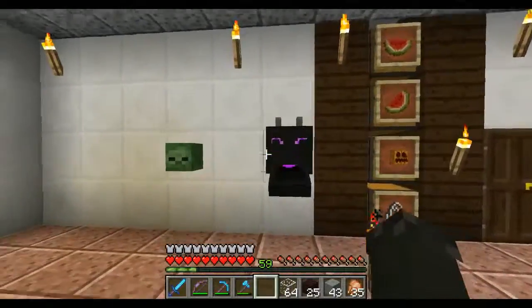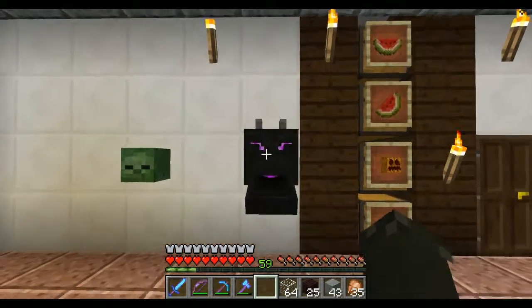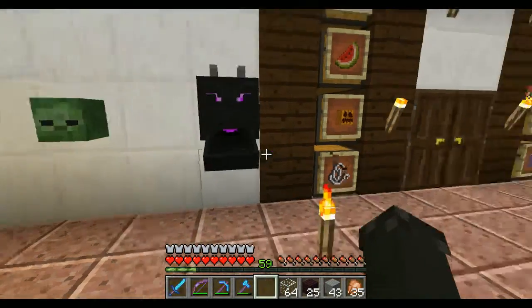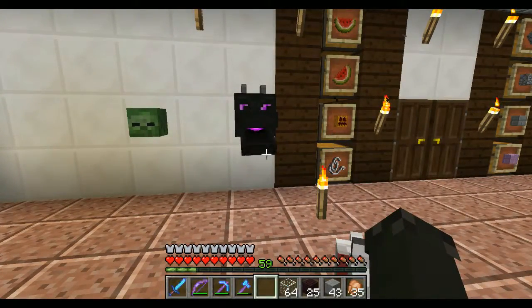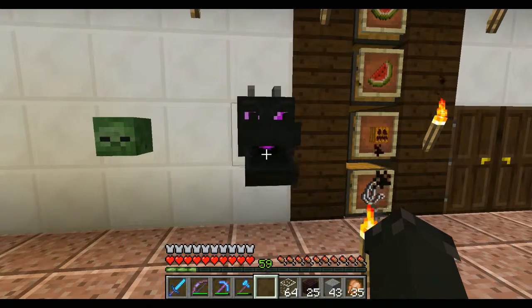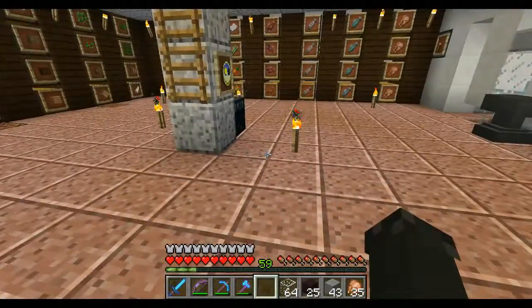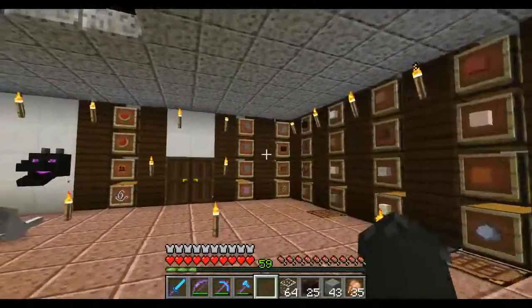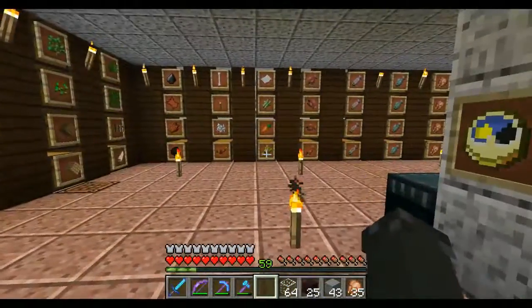So the story behind the dragon head — we went to the End, where you fight the Ender Dragon. I kept thinking I should record it since it was our first time, but we thought it was just going to be dying multiple times. Well, we did die twice, but the third time we figured it out and killed him. Next time we go and kill him I'll record that for sure. This was the first storage room we built — it took quite a while to get all the materials, and we've just been slowly decorating it. This one is now full.